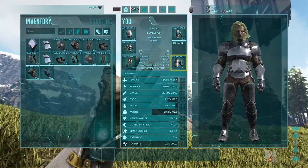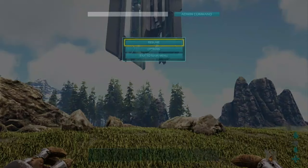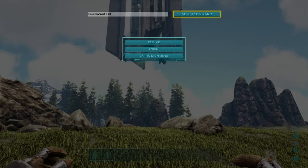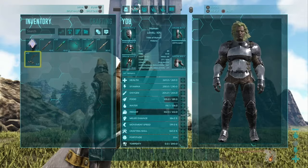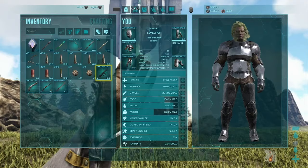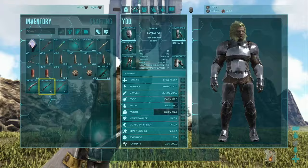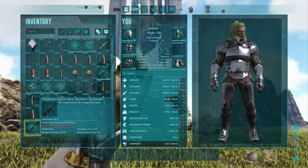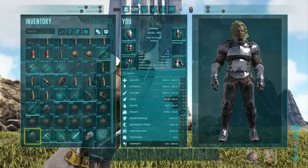To spawn in weapons, enter the command GiveWeaponSet — all one word — and then a number between 0 and 3, followed by a second number between 0 and 20 (0 being primitive, 20 being Ascendant). Set 0 is the bow, pike, spears, and arrows. Set 1 has an assault rifle, long neck rifle, and sword. Set 2 has a compound bow and sniper rifle with ammo. Set 3 has tech weapons with a bunch of elements.